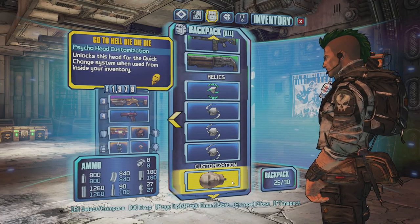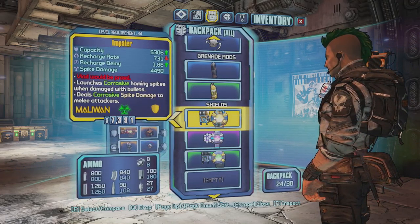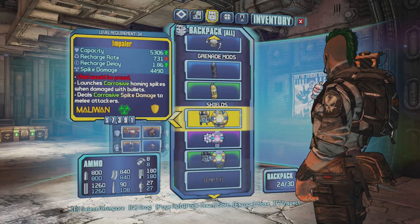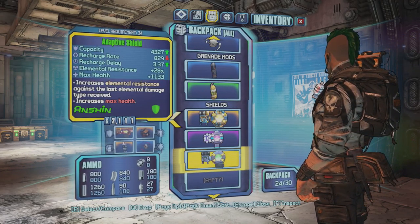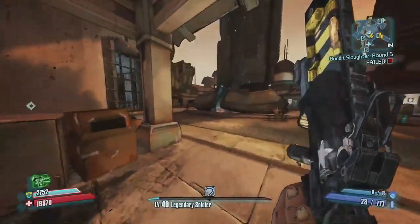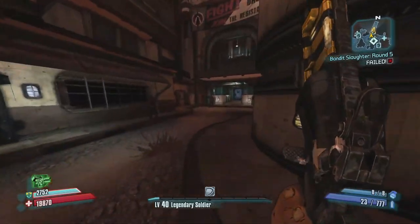I found more ammo relics — got three of them, 50 times 47 and 50. I also got another head for Krieg, the DLC character — that's one of the legendaries that dropped from the Warrior. I got an Impaler shield with 5000 capacity and a short recharge delay. It shoots corrosive homing spikes when you're damaged by bullets, chasing enemies.